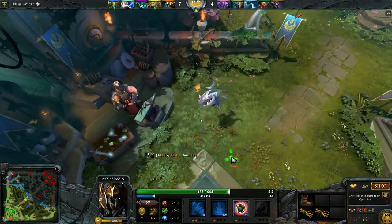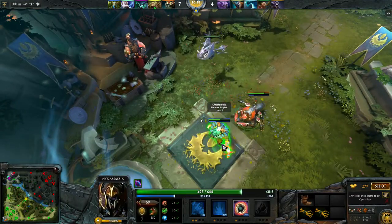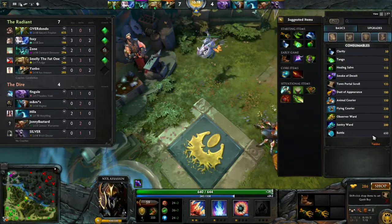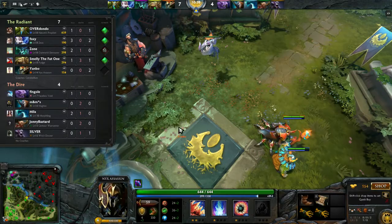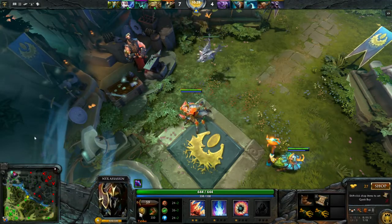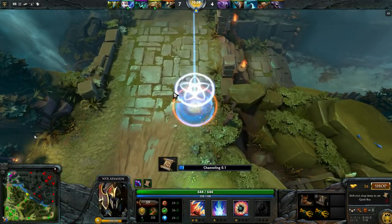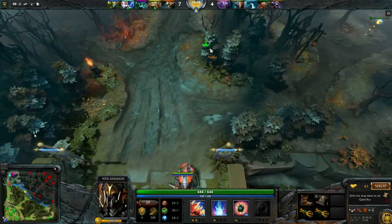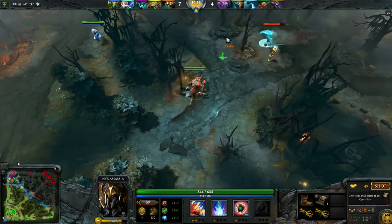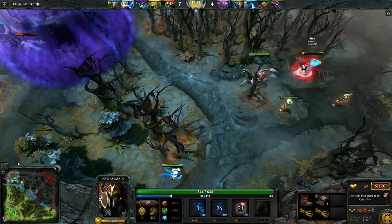It's good to communicate like that. You're doing a really good job so far - two assists at this point, it's pretty nice. You are a little under-leveled, I think. There are some - okay, you can go top. Go top, try to set up a kill there. Go into the jungle, don't show yourself.